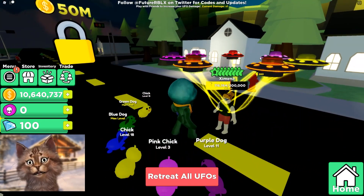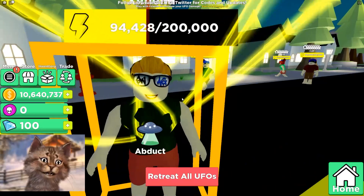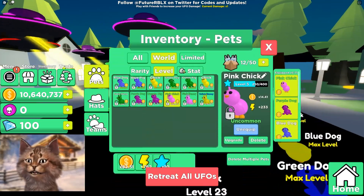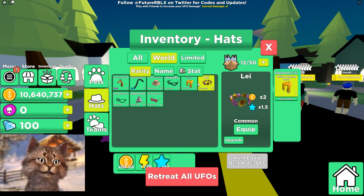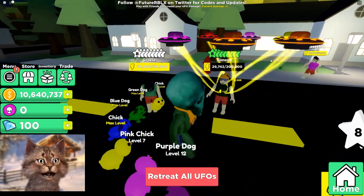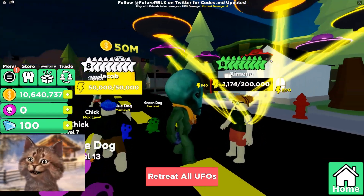Come on, equip her — hurry up, drain her soul! This girl has too much power, she's holding on to dear life — she's like 'you will not capture me, alien, no matter what, I will survive!' You will not survive, you will be abducted by the Alienation! Oh, she's going down — we got it! Goodbye!